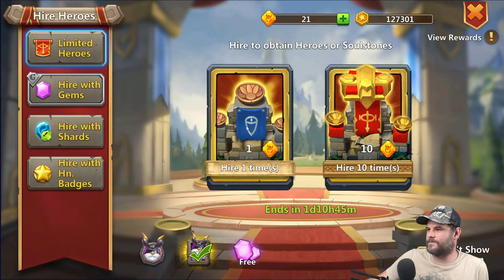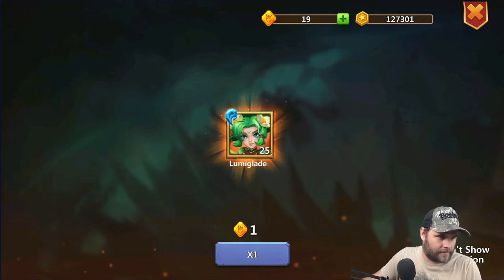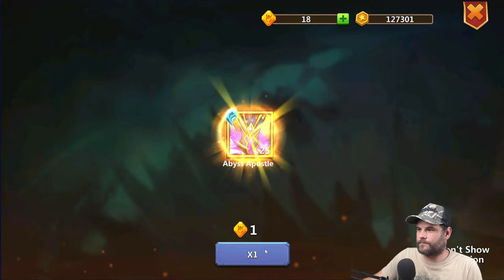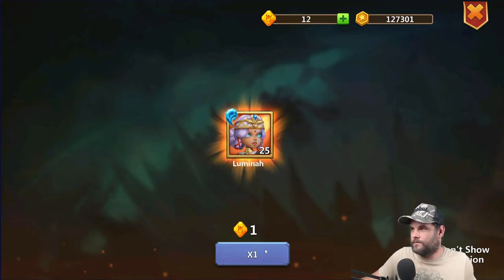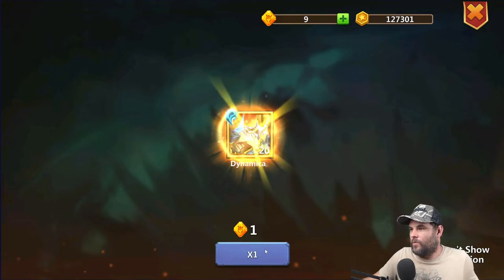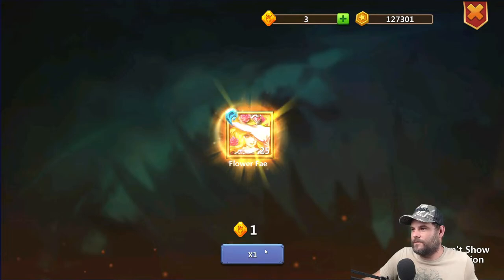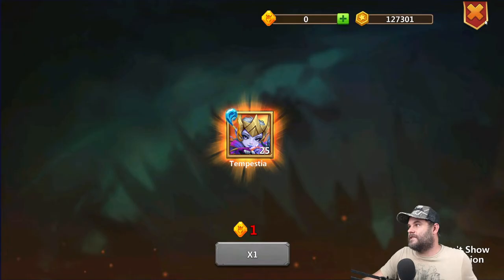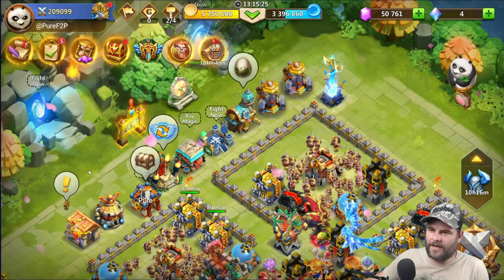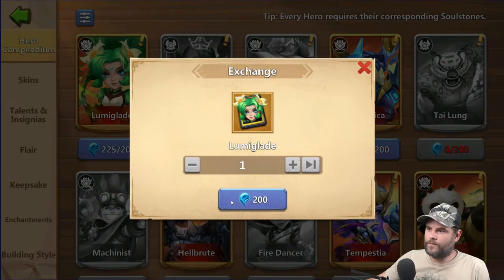I'm just gonna roll these before I spend the gems to see if I can get something good. I think I still need an evil eye but I'm only getting soul stones — five celestial soul stones. Tempestia. Nothing good out of that. We did get something — oh, Lumiglade of course. We get another Dynamica. We have a Flower Fae now, which is nice.